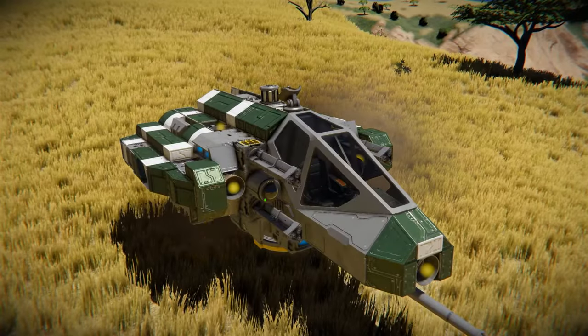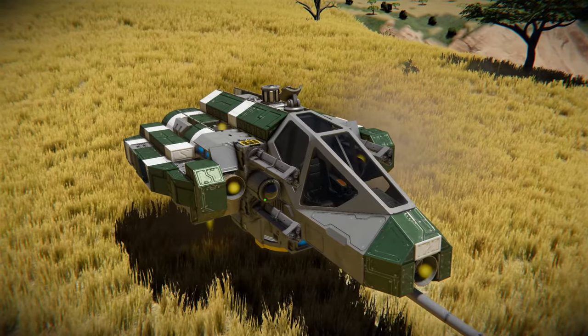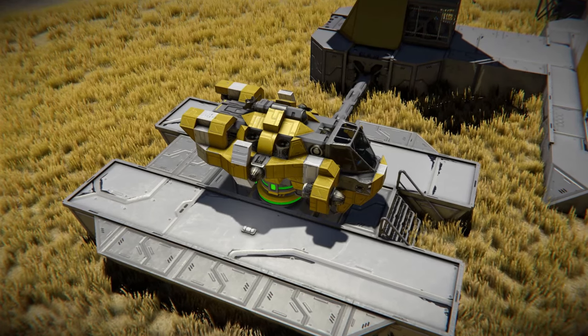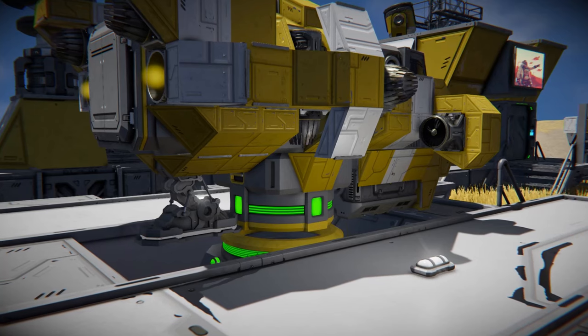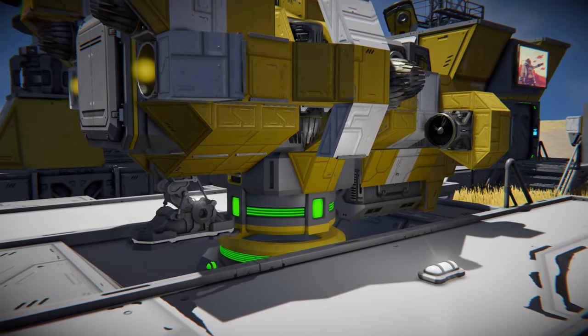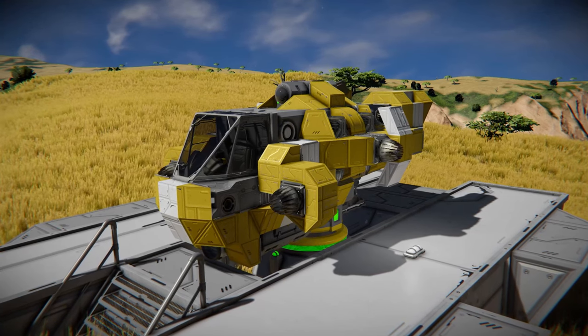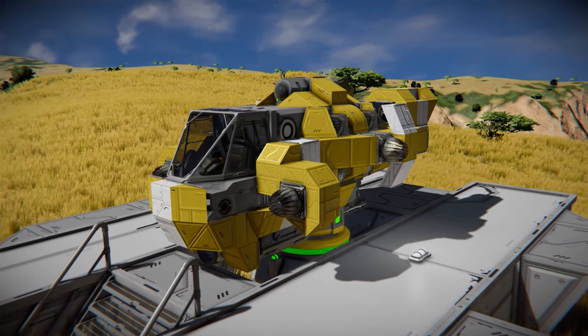When building small ships for survival, I generally follow a uniform criteria so that all my vessels can be used with creations. This is fitting onto a 3x3 large block landing pad, and having the primary connector on the underside of the craft. For this example, I'll be building a small scout craft for the earth-like planet. I typically start with the largest components of the craft, then build the bodywork around this.